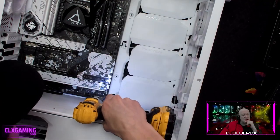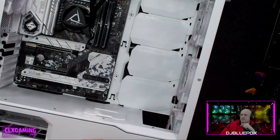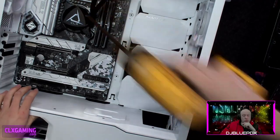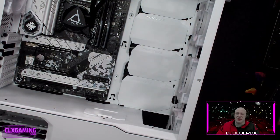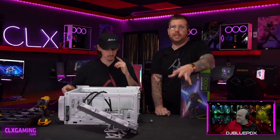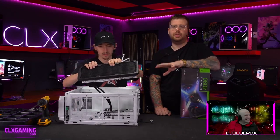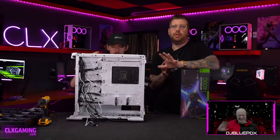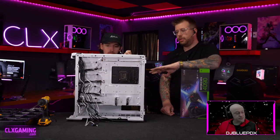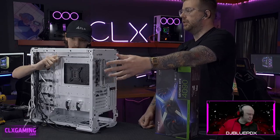The ASRock Z790 Steel Legend Wi-Fi has PCIe Gen 5, Gen 4, and Gen 3 slots — one of each. PCIe generations are a lot like the M.2 tiers — the newer the generation, the faster the transfer speed. They are backwards compatible: a PCIe Gen 3 card in a Gen 5 slot will just run at Gen 3 speed.